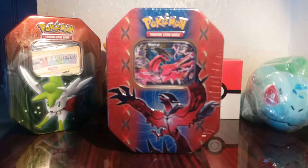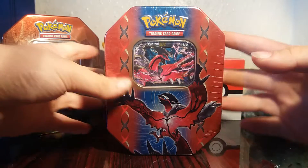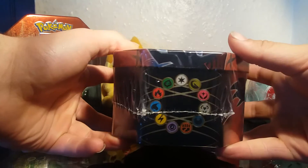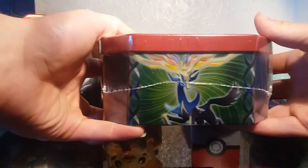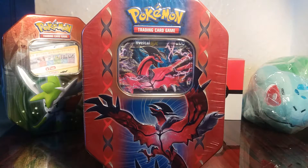Hello guys, welcome back to the channel for another video. Today I'm going to be opening up an Evitalia tin. This is the Evitalia X tin — we have the energy symbols on the front, the Pokemon Trading Card logo, and the Evitalia 10. This is the older Evitalia tin, not the new shiny one.